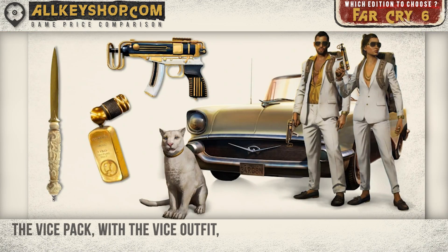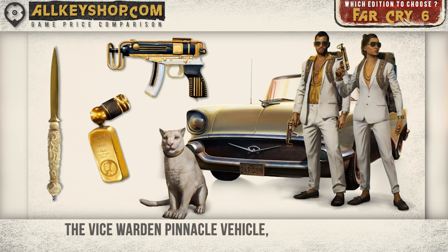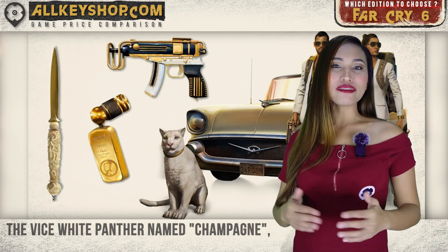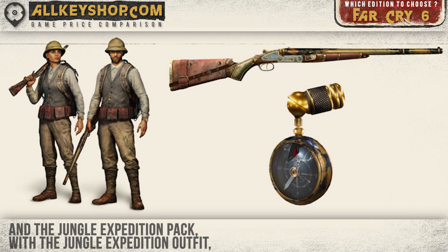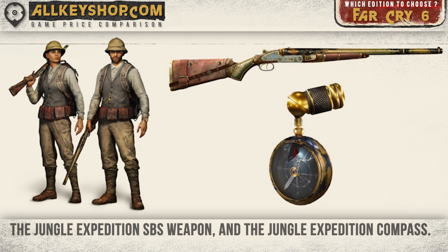Next we have the Vice Pack, which includes the Vice Outfit, the Vice Scorpion Weapon, the Vice Warden Pinnacle Vehicle, the Vice Golden Brick, the Vice White Panther named Champagne, and the Vice Letter Opener. Next we have the Jungle Expedition Pack, which includes the Jungle Expedition Outfit, the Jungle Expedition SBS Weapon, and the Jungle Expedition Compass.